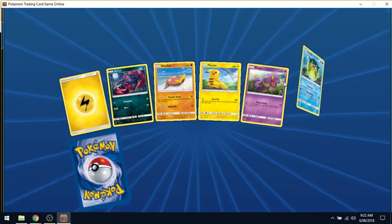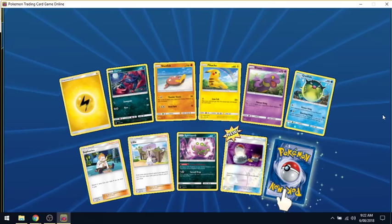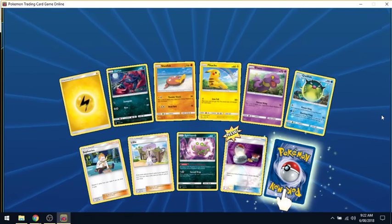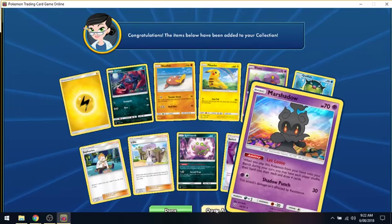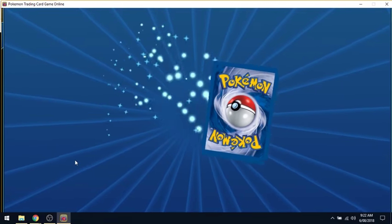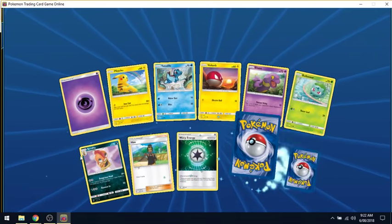Last video we got two hits: the Teammates full art and the Wailord EX full art. So for the first card it is a Bugger, a Marshadow, and a Switch. Come on, please try and get one card. Oh, that's a cool Totodile.